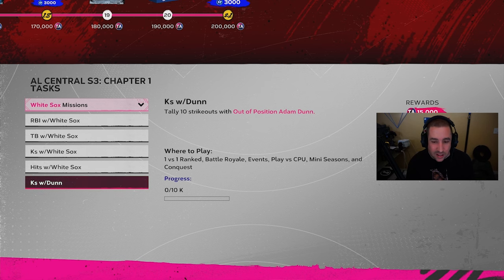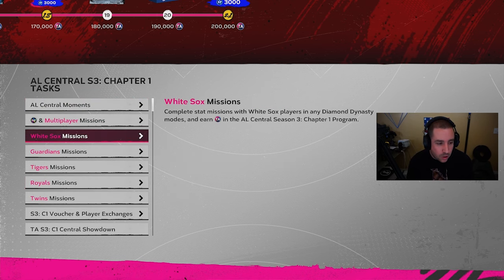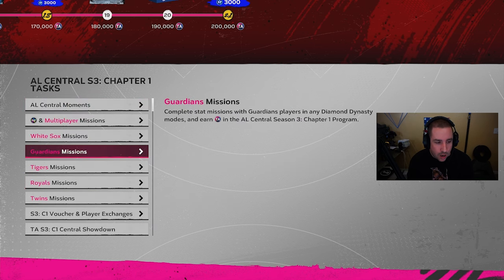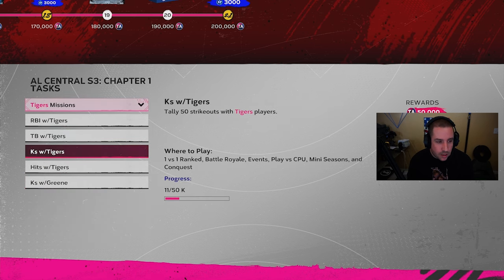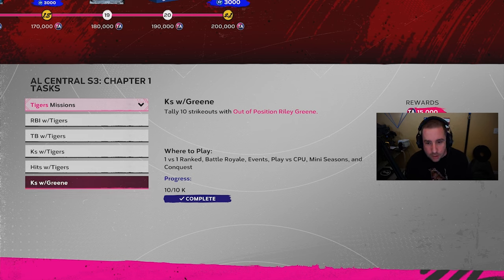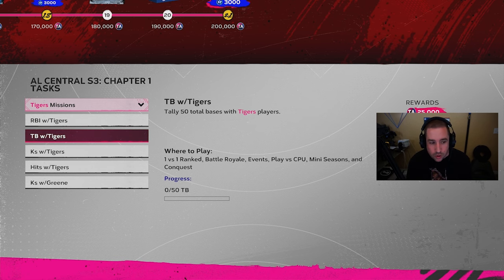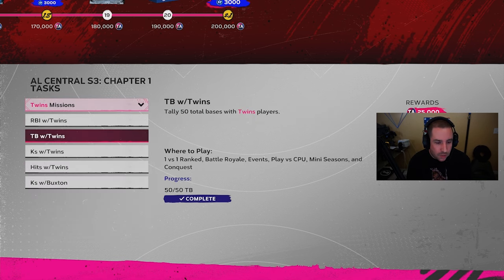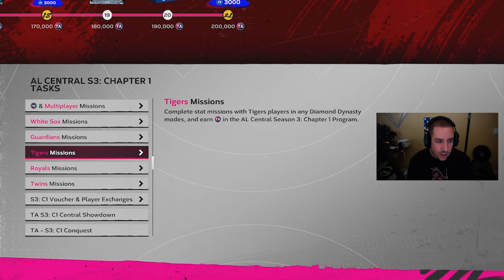We did all of this in Play vs. CPU. We did the Guardians as well — there was no pitcher mission on them. On the Tigers there was a pitcher — it was Riley Green — 10 strikeouts with Riley Green for 15,000 TA points. We didn't do the total bases or RBIs with the Tigers or the Royals. We did the Twins — yes, we did the Twins, Guardians, and White Sox for the AL Central.